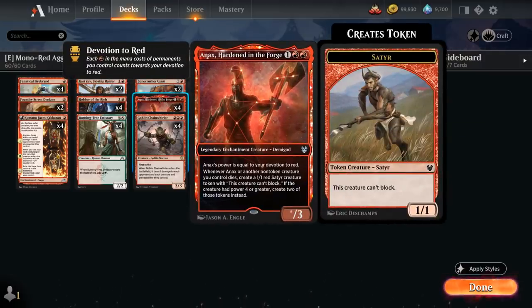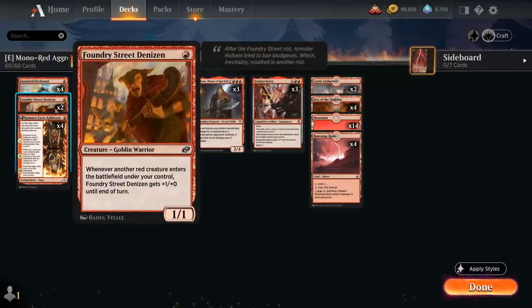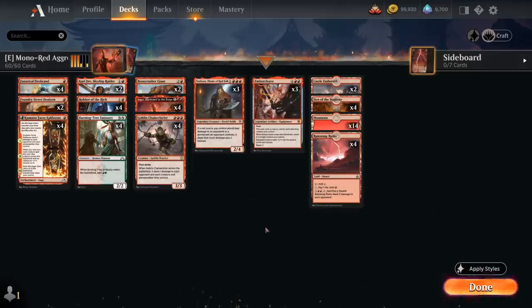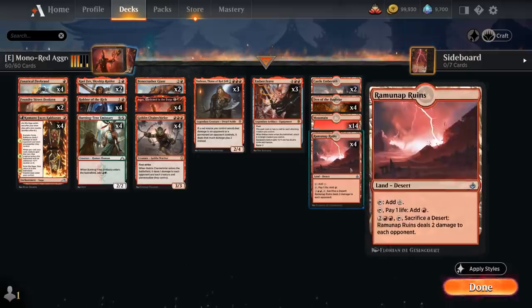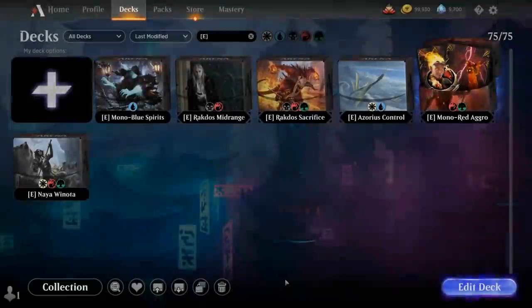I wanted an extra 1-drop to fill out the curve and landed on Foundry Street Denizen, which gets one additional power whenever a red creature enters the battlefield under our control. It plays well with Kumano when it transforms, as well as Anax when we play a second copy — adding 4 Satyr tokens to the board — and can also benefit from Torbran and Embercleave. The mana base includes Castle Embereth to pump our team, 4 copies of Den of the Bugbear as a creature land, and Ramunap Ruins to maybe burn the opponent out. That's Mono Red, a creature aggro deck.